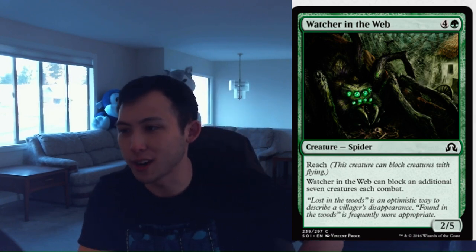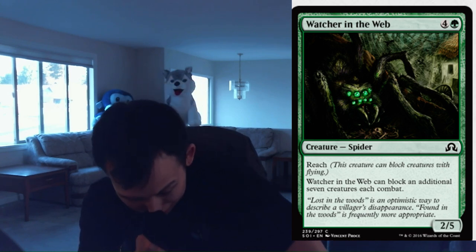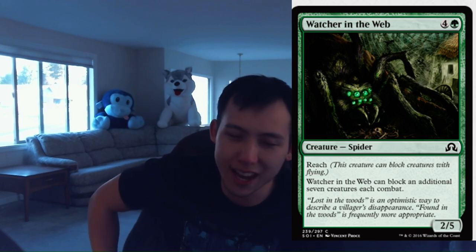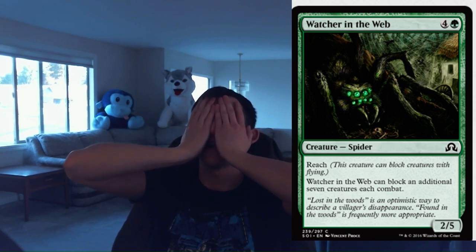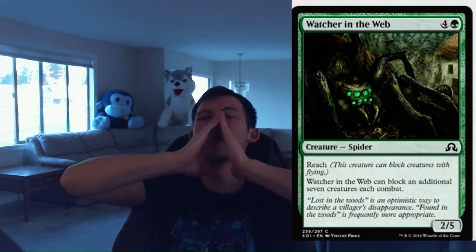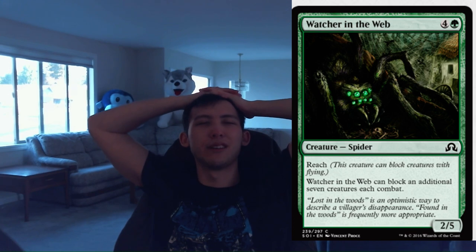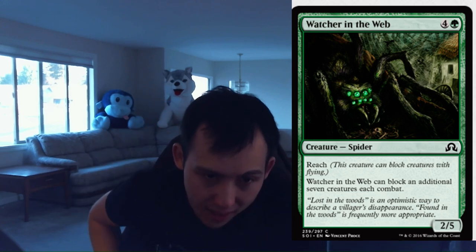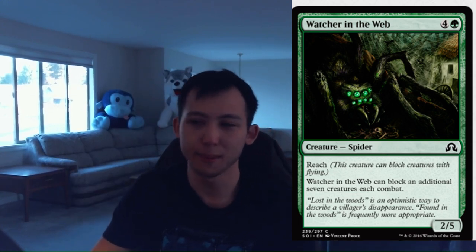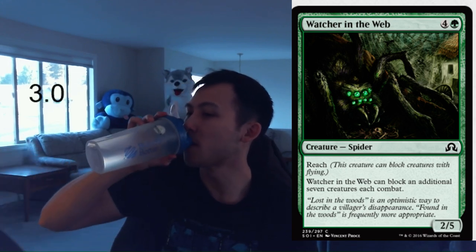Watcher in the Web. 1 green, 4 colorless for a 2-5 reach Spider. Watcher in the Web can block an additional 7 creatures each combat, so yes, this can block 8 creatures total. Flavor: spiders have 8 legs, this one apparently has 8 eyes. A 2-5 reach is huge in this format — it's very hard to get through this card creature-wise alone 1-for-1. You're going to need some trick or some removal spell. I think this card is good in the green decks and probably splashable sometimes. I'm happy to give this a 3.0. You're always happy to run these type of cards in your green decks. Watcher in the Web, 3.0.